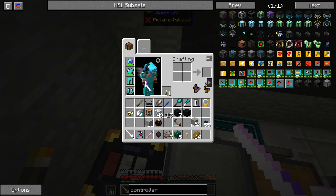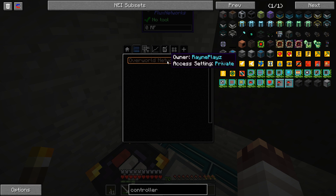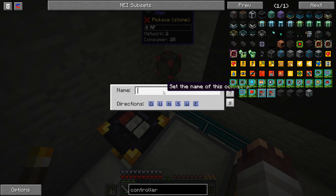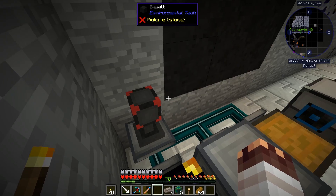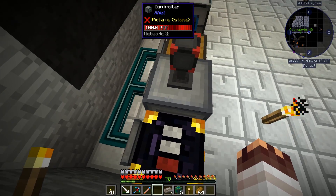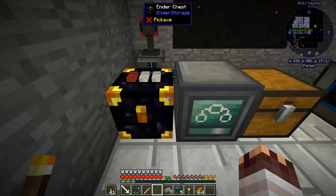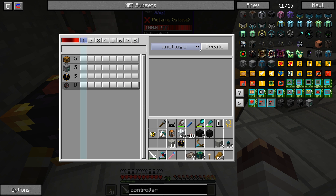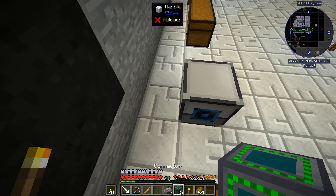I also need a flux point, which I have. This flux point will be the thing that gives energy to all of these blocks — connecting it over here. Let's call it 'ender chest slash power.' I actually need to give some energy to this controller before it can work, because those cables wouldn't even be able to send energy from the flux point if the controller doesn't have any energy to begin with. Now it should be working properly — let's set it up to extract and send energy over here and to every other block in the future.